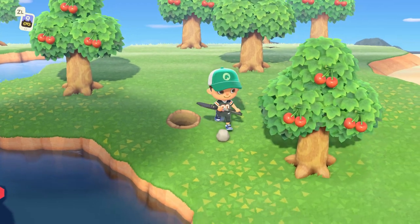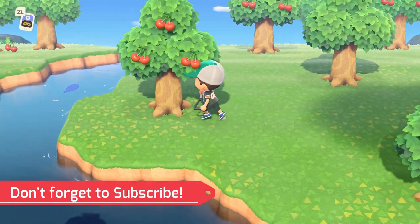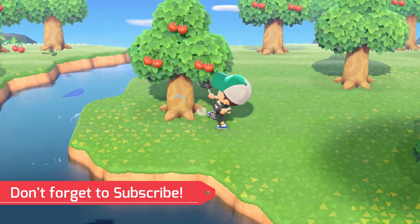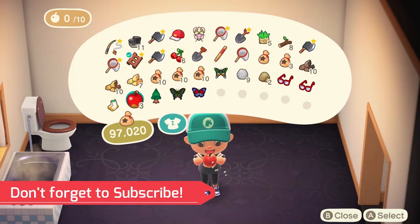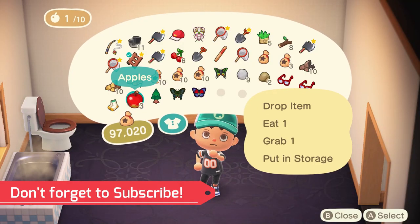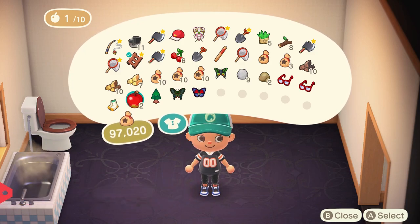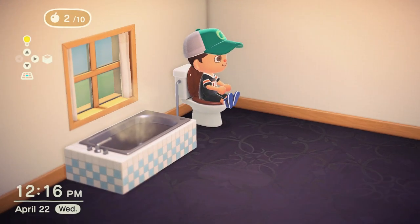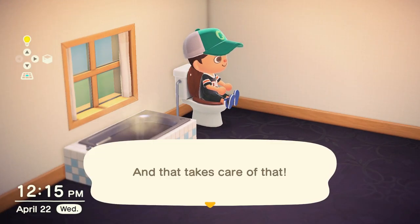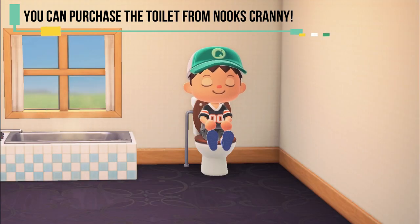So you might be asking the question: how do you get rid of fruit in Animal Crossing? The Nintendo team came up with a hilarious yet very practical way. You can purchase a toilet from Nook's Cranny and place it in your house. Once you sit on the toilet, you'll notice the fruit power meter dropping to zero. You'll get a little message that says 'and that takes care of that' — I'll let you ponder on what that means exactly.